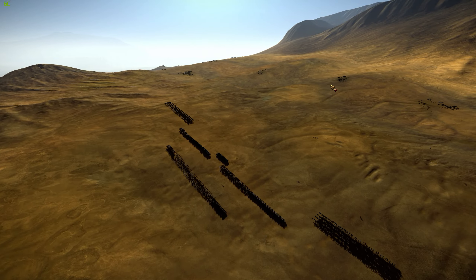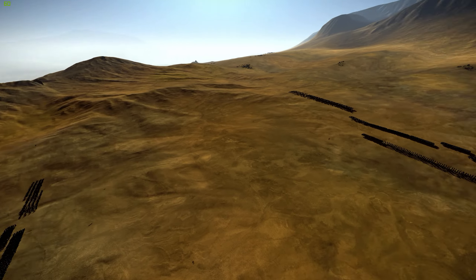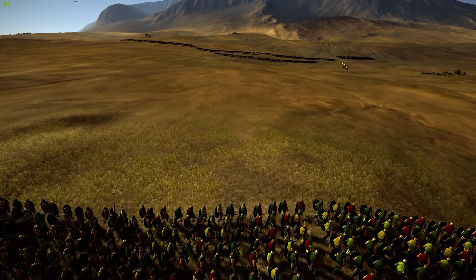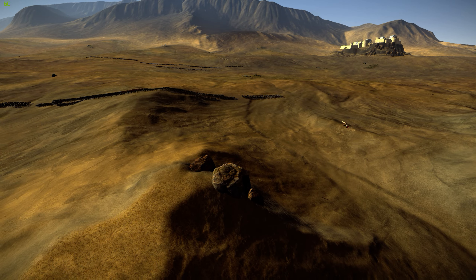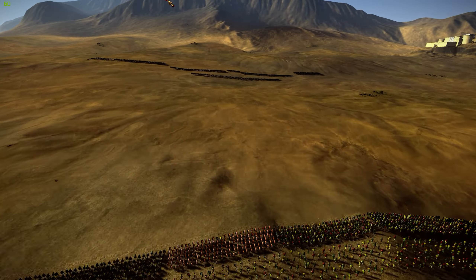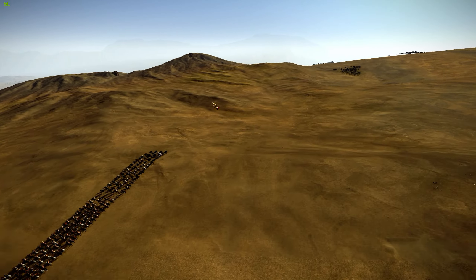It's a nice map to look at, but it has some inherent problems that you can see by looking at my position as the attacker — well, the AI is the attacker in this case. Because of the attacker-defender dynamic, the attacker has to fight uphill. The attacker does get this nice hill that he can use to camp on, but in tournaments usually both players are attackers and will have to try to engage the enemy. The player that starts up here is going to have all the advantages in terms of terrain. It's basically going to be an uphill struggle for the player that deploys down here.